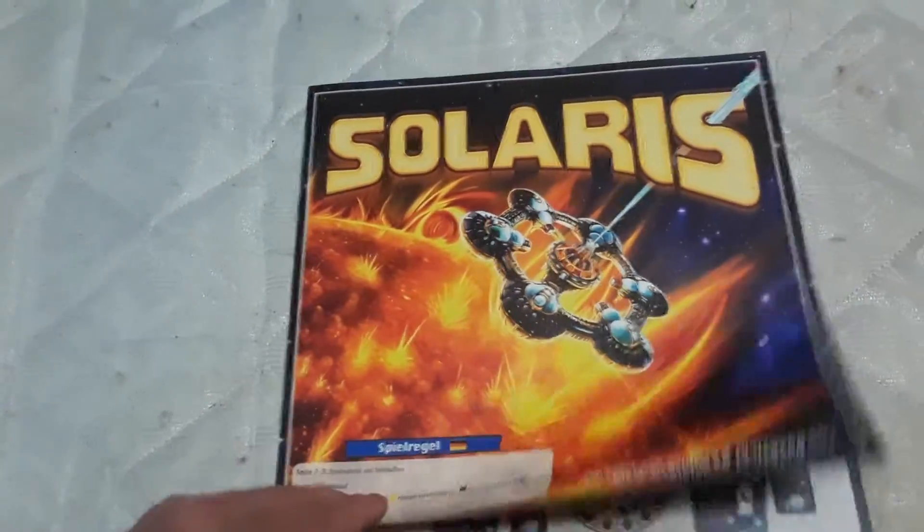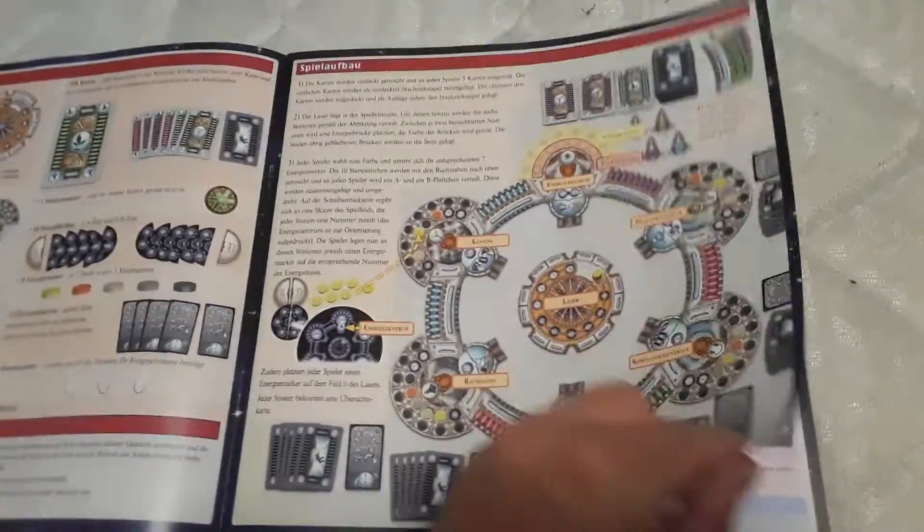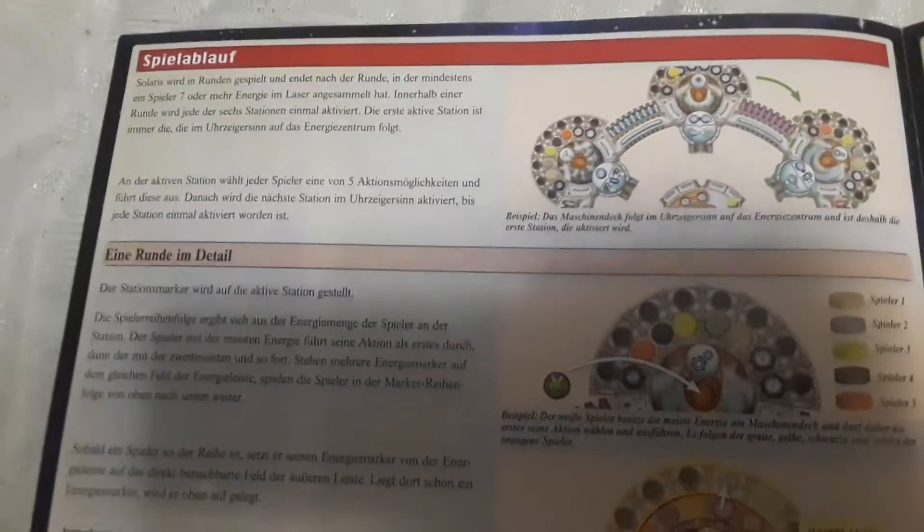It doesn't seem to be a whole lot. I'm going to show you all the German rules too, just in case you don't speak English and you speak German — also because it came with it, and I'm doing an unboxing video, so to do an unboxing video I should actually show you everything that comes with the game, right?